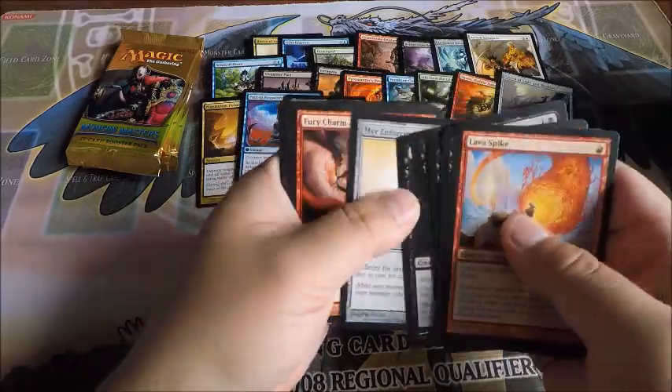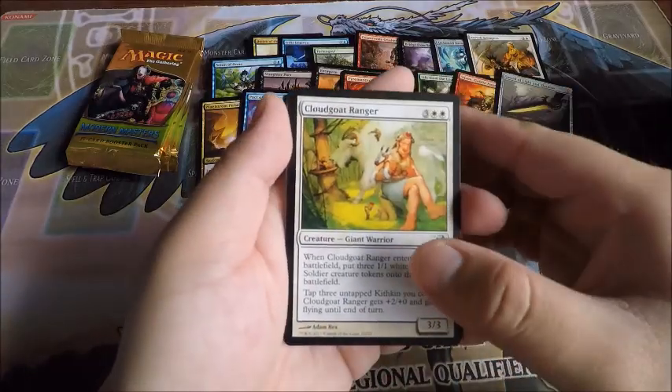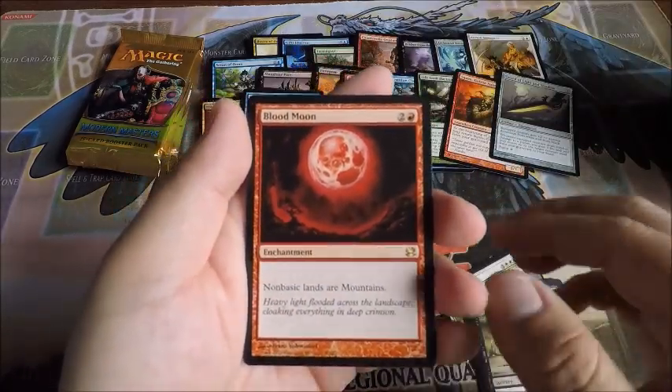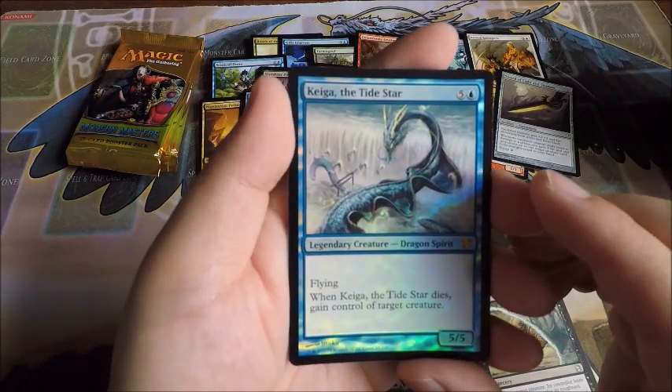First Lava Spike of the box! And a Street Wraith — probably got more than that but wasn't paying attention. Wren's Run Vanquisher, another one I can't pronounce, and a Blood Moon.